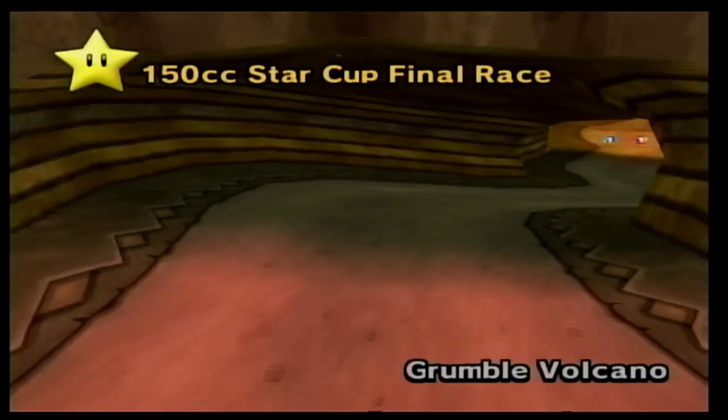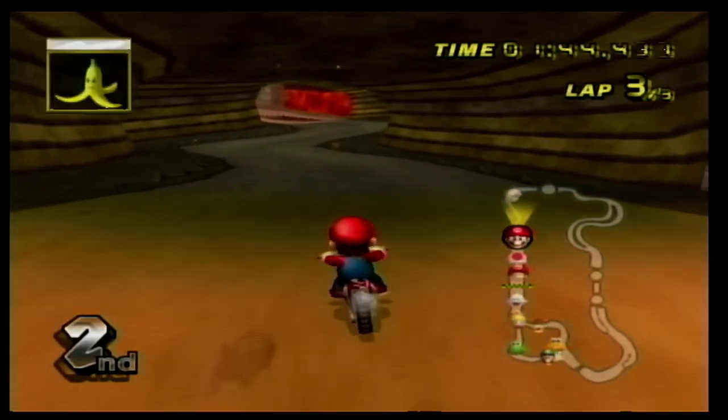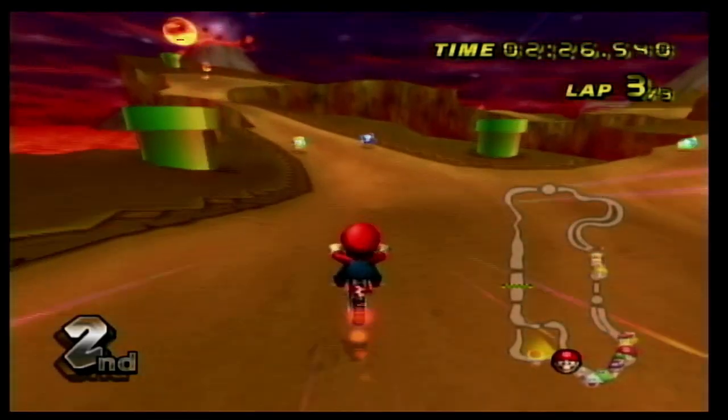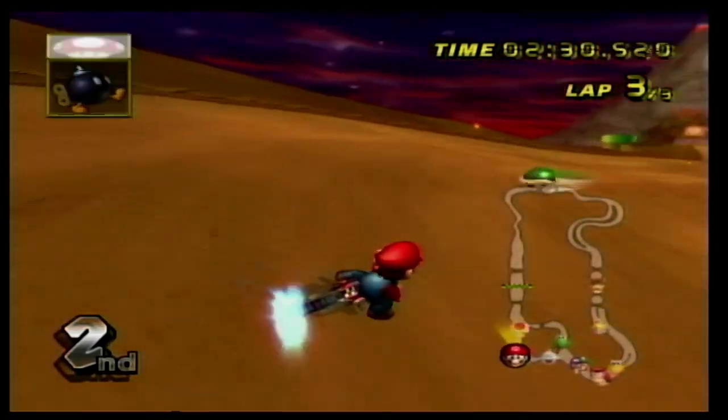Number 14 is Grumble Volcano, and I really like this track because it does something not many other tracks do. There are earthquakes during the race, so each lap certain parts of the track fall off. Plus, you have to dodge walking fire things, and you have to make your decision on which route to go at the end. I definitely like this track, and it's lots of fun.